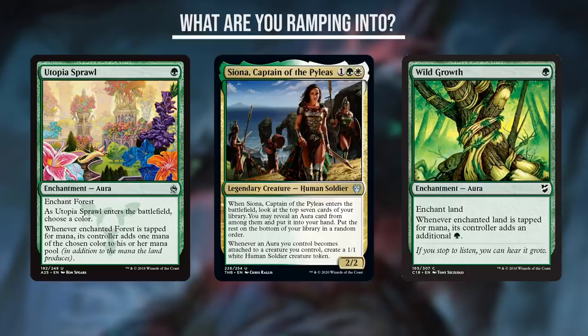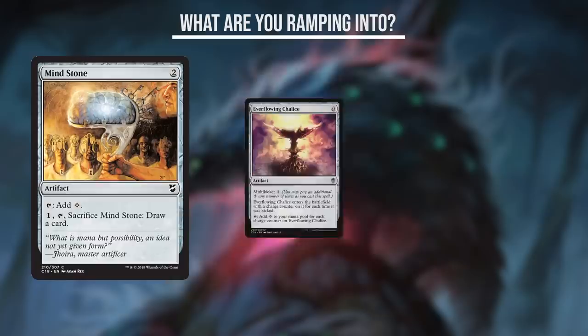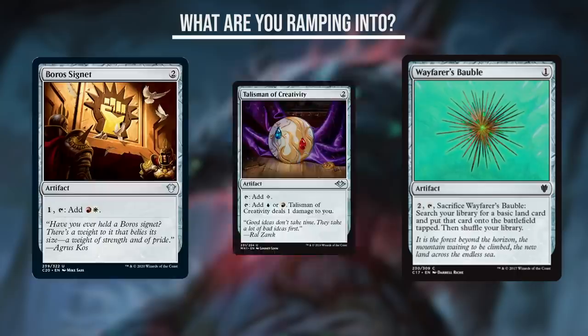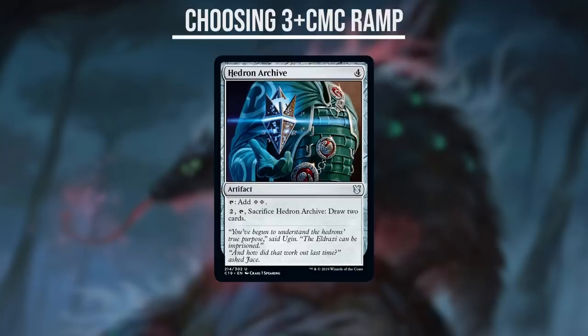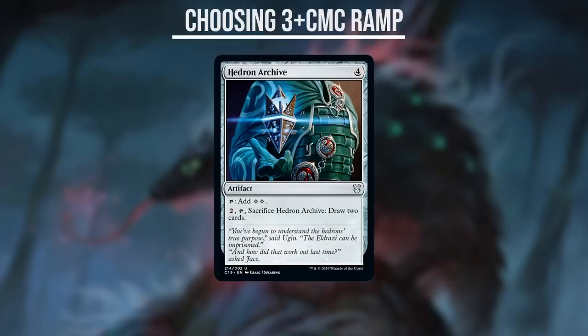Non-green decks are not lacking in 2-CMC ramp either, even on a budget. Any deck has access to Mind Stone, Everflowing Chalice, or Wayfarer's Bauble. Any multicolored deck has access to Signets and Talismans. Even white and red has access to surprisingly good ramp cards like Curse of Opulence. The biggest weakness of 3-CMC plus ramp spells is that in many decks they aren't ramping into anything in particular — they're just ramping.